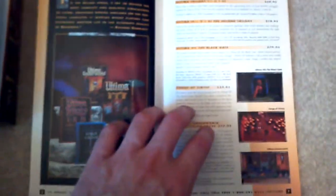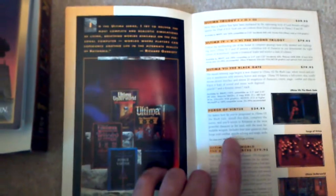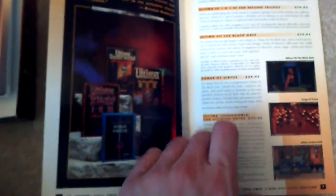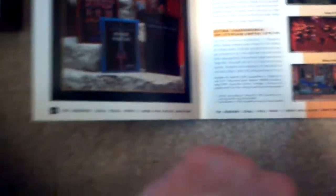Ultima Underworld 2 — which, by the by, is also available on www.gog.com, and you should probably play that too. Ultima Trilogy 1, 2, and 3 for $60. Ultima 2nd Trilogy, 4, 5, and 6 for $80. Ultima 7 Part 1, $80. Forge of Virtue, which is the Ultima 7 expansion, $25. Ultima Underworld 1, $80. So yeah, it was pricey back in the day.